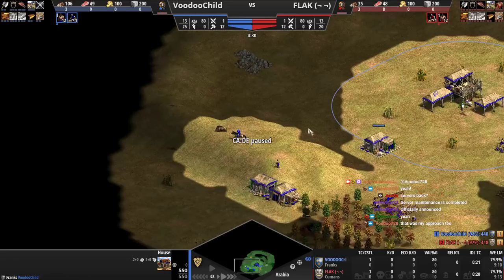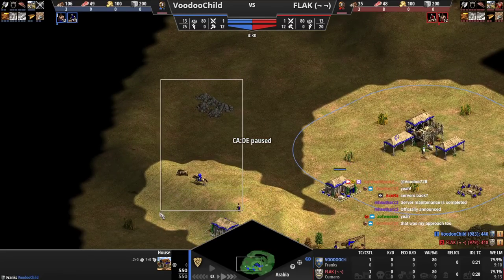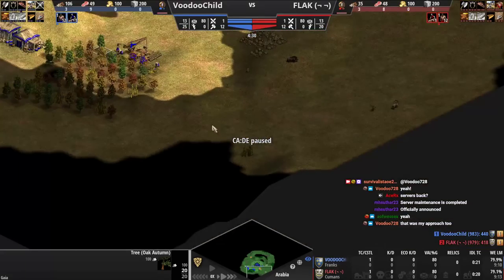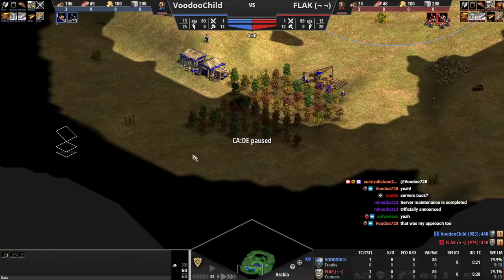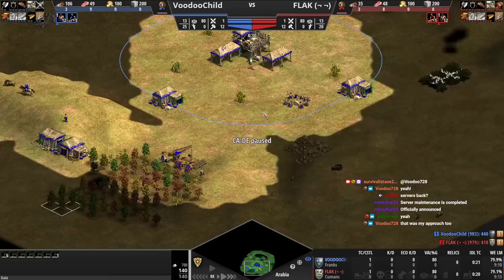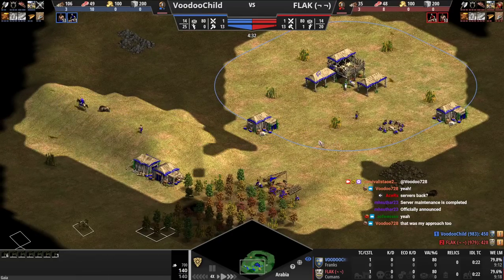Houses next to the wood — you could have walled towards this house, it would have been fine. As I'm always saying, why are we walling towards here? We don't need the stone, we don't need this hill. You might as well just wall towards the TC — just wall to here — and then if you need to, wall to here or to this wood line. No sense walling out this way because you don't need that space.